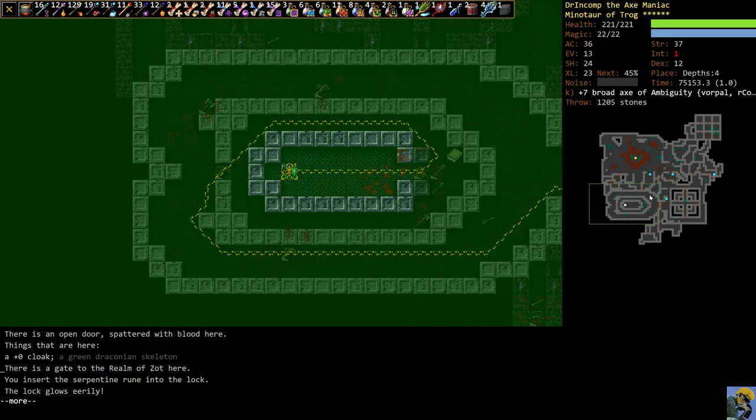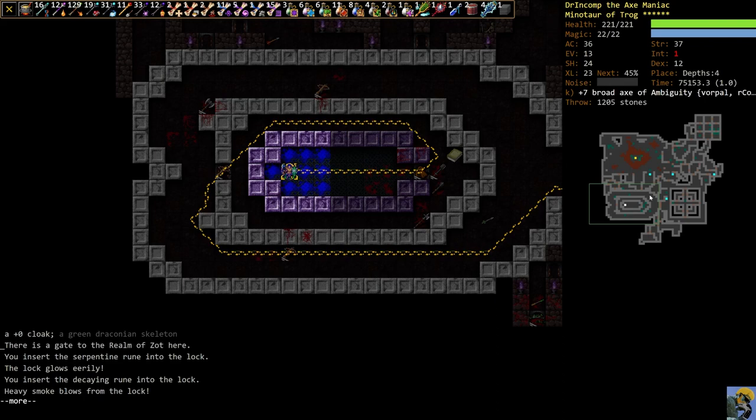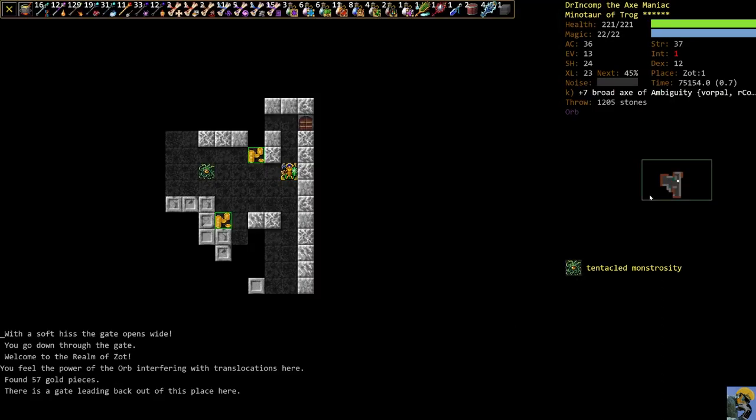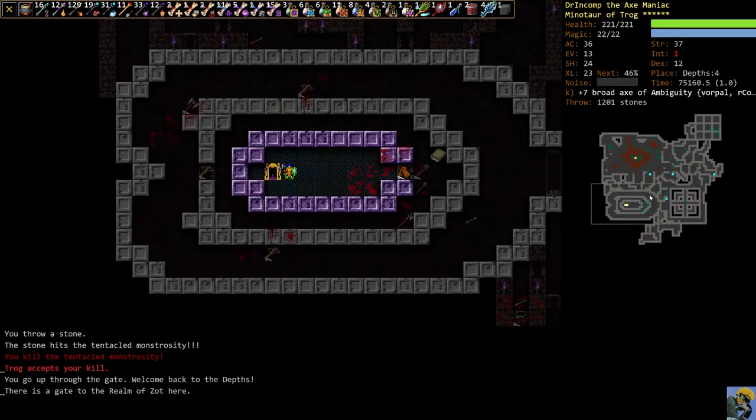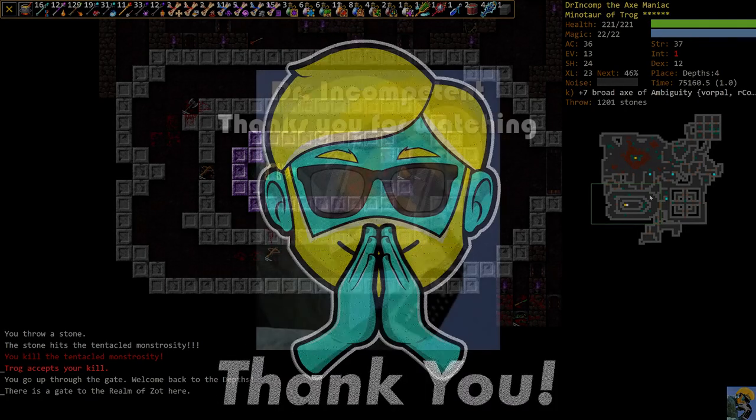We're going to the realm of Zot. You have to have three runes to open this door — it says 'the lock glows eerily' and you insert each rune as a key into the lock: the serpentine rune, the decaying rune, the silver rune — and we are in the realm of Zot. Here's a tentacled monstrosity which I'll kill really fast. We're level 23, we maxed axes, we got gold dragon scales — we're sitting real pretty, except we're at one intelligence. But we're a dumb barbarian who is just ready to roll, an axe maniac. That's the depths, and next time we'll move into the realm of Zot. Thank you so much for watching, I hope you're still finding these useful — have a great day, take care.